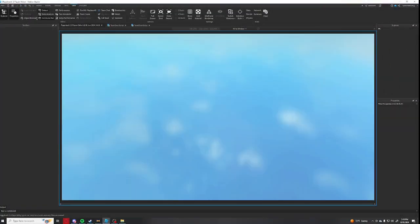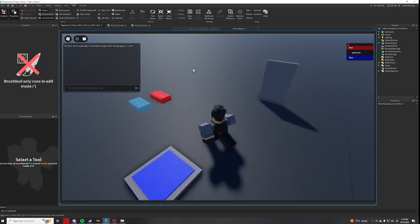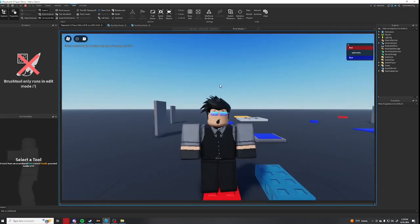I got the team parts working. As you can see, I'm on the red team so I can't walk on the blue parts, but I can walk on the red parts. Yeah, that's what I've been working on.